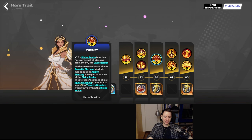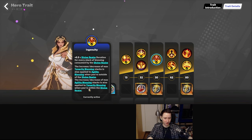As you can see, it also works the other way around — agility blessings count towards tenacity blessings — as long as you're within the divine realm. But the goal of this build is to never be in the divine realm.